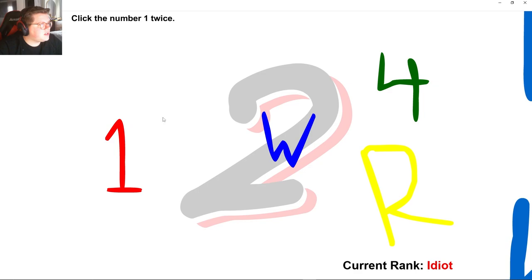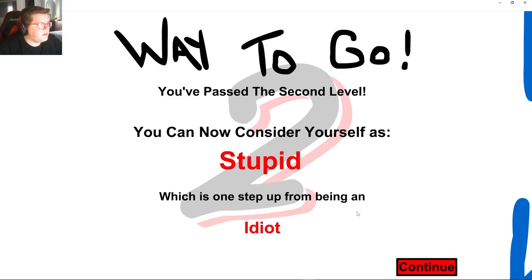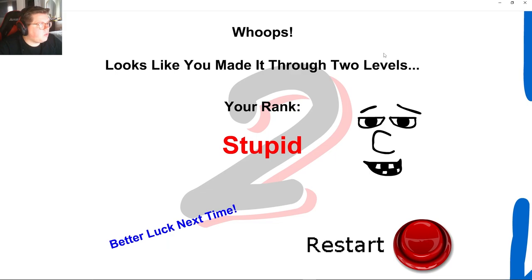Square. Click on the number 1 twice. Type cat. Way to go, you can now consider yourself as stupid, which is one step up from being an idiot. Click on the triangular prism. Apparently I'm stupid.